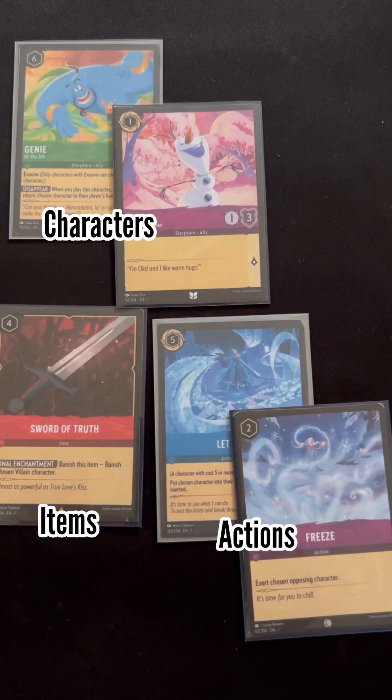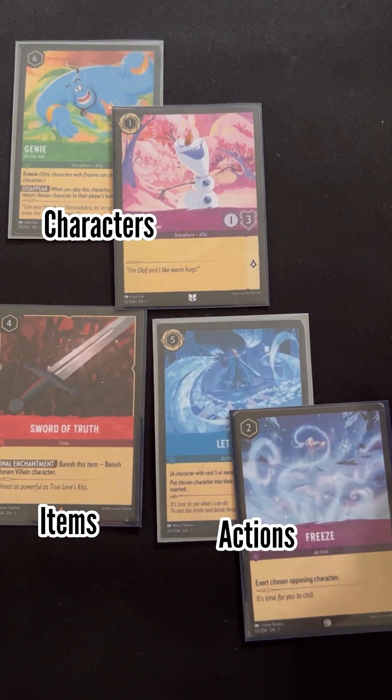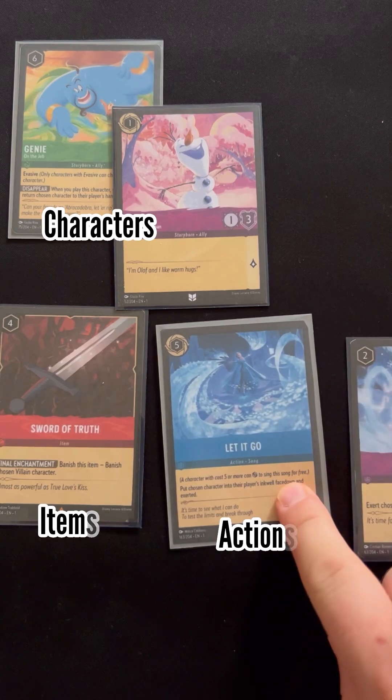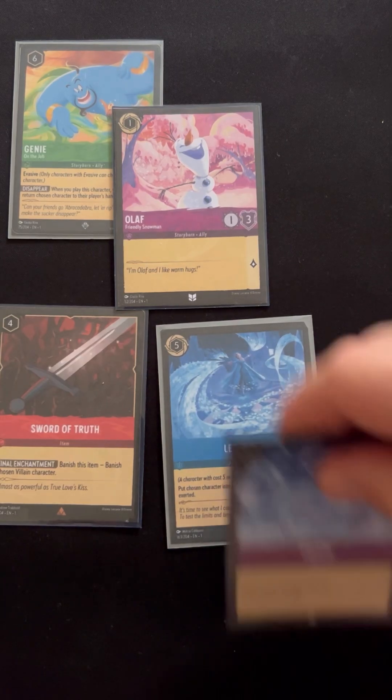There are three basic card types. Obviously there are characters that you bring to life. There are items that you may use, kind of like an artifact. And then there are actions, with a subtype being songs — these are the songs that you and your characters will be singing.